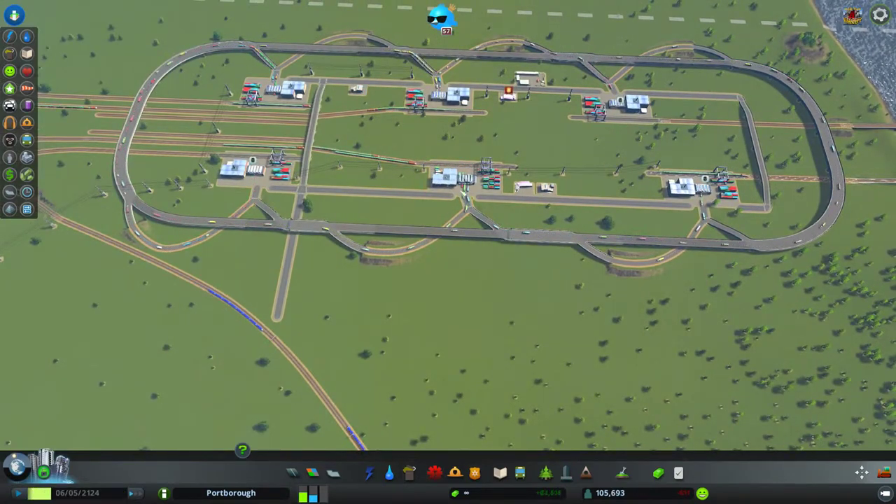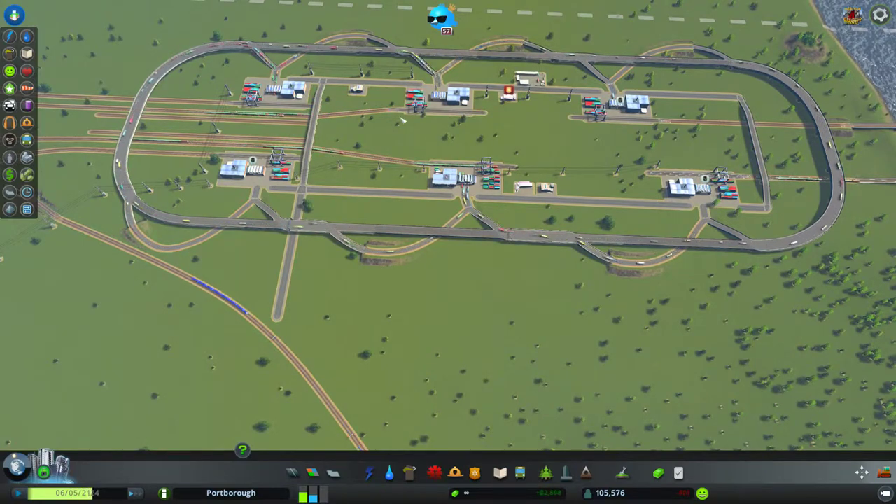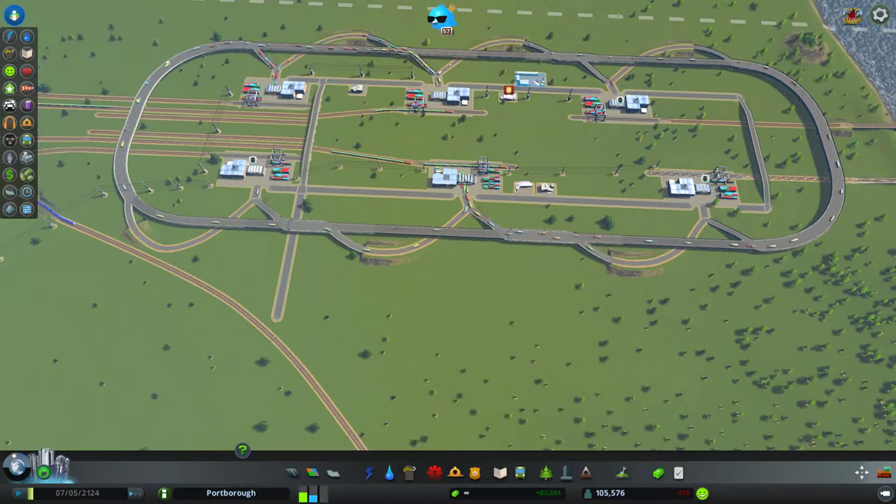I've also got to figure out how to route the internal road network so that, for example, with a recycling center here, I won't end up with garbage trucks or fires within this facility. We'll see how we go, but there you go.